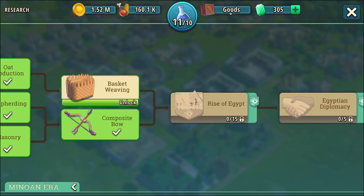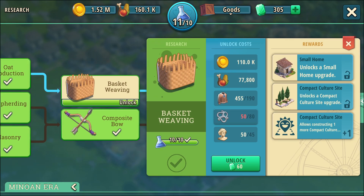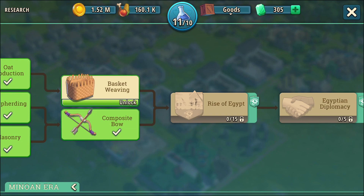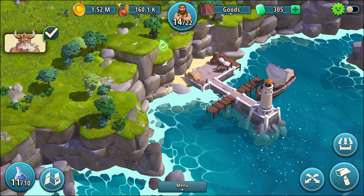The last thing left in research is basket weaving. There's a reason I didn't do this one - it's not really that important to me, but we do have to do it to advance. It's going to allow me a small home upgrade and a compact cultural site upgrade, and then I can build another one. I am short on iron pendants, so we're going to have to do something about that.